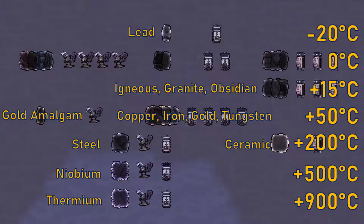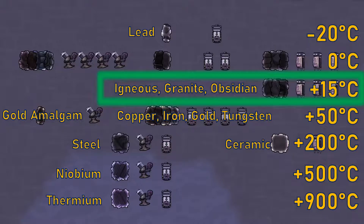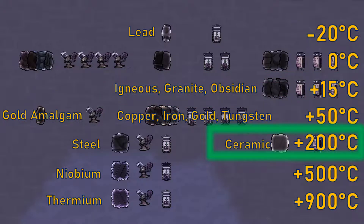Lastly, moving on to minerals — I'm using storage bins here to represent such buildings, although these do not actually overheat. Pitcher pumps and glass forges are some of the most common overheating machines to use minerals. For buildings made from these, igneous rock, granite and obsidian give a modest plus 15 degrees overheat, but the maximum you can achieve is plus 200 degrees from ceramic. Despite being lower than the metal bonuses, this is usually sufficient for the few machines that are built from minerals.